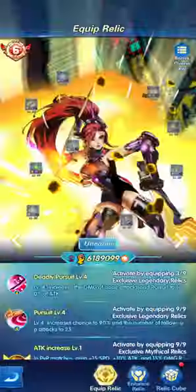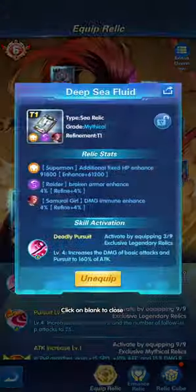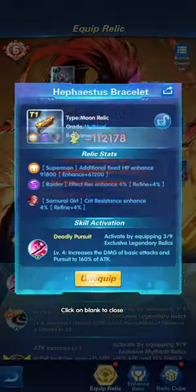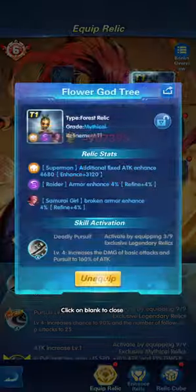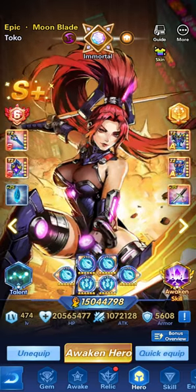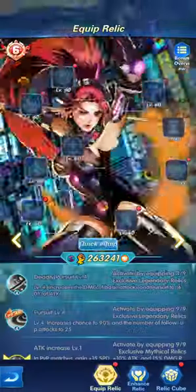If we go and remove all the relics — unequip all — right, now she's at 15,000. So the relics are almost giving her 9,000 power. Her critical was close to 100, now it's at 79. So yes, the relics do make a difference.